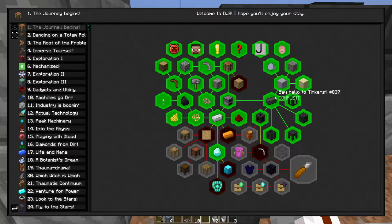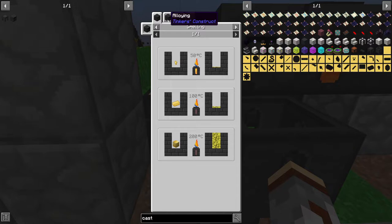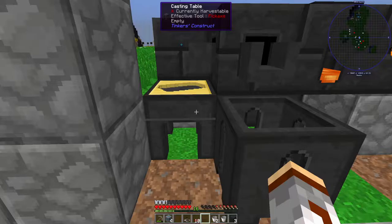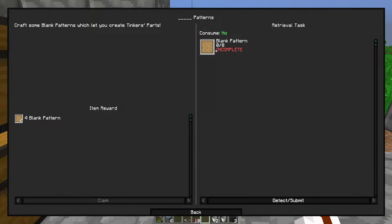We need the tool rod cast and the pickaxe head cast. We'll need aluminium brass, and we pour that over a tool part — could be flint. We need to make the blank patterns first, because that's how we make a mold — we pour aluminium brass over a piece of cobble or flint. I think flint is what we can use right off the bat, so we need blank patterns first.